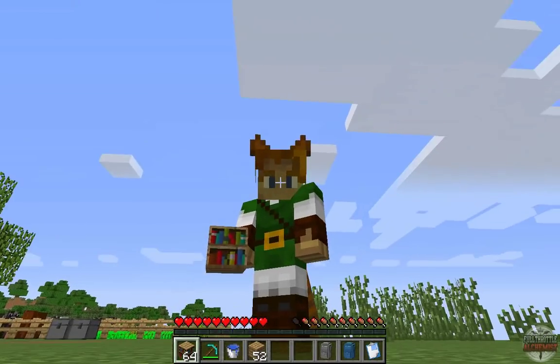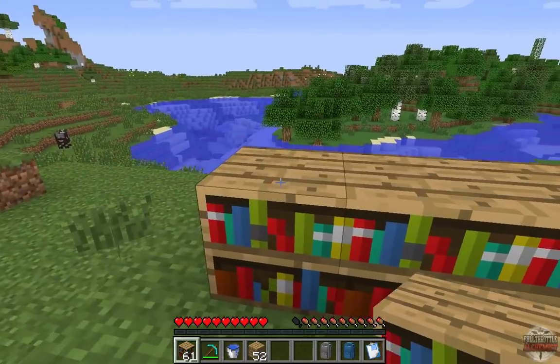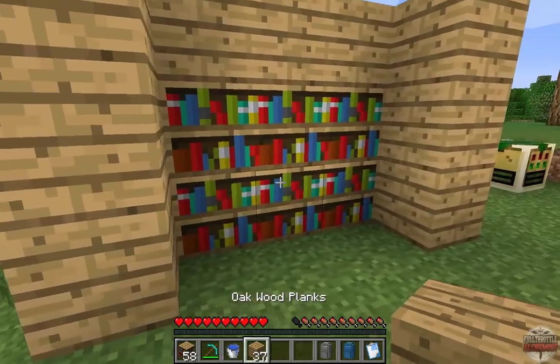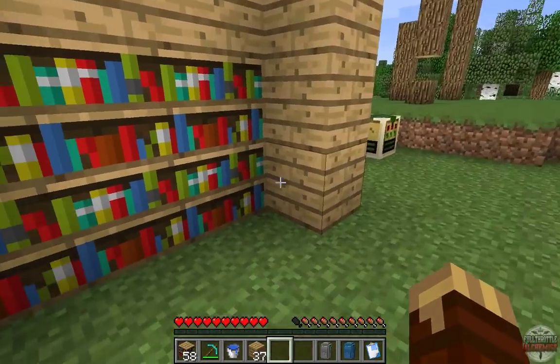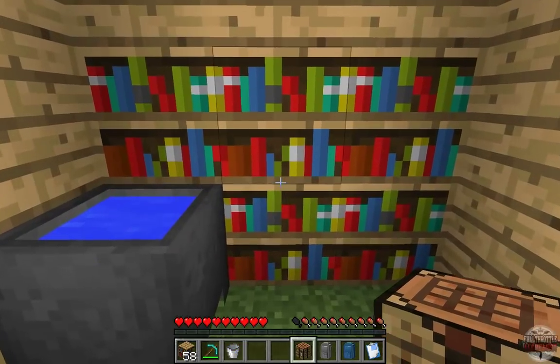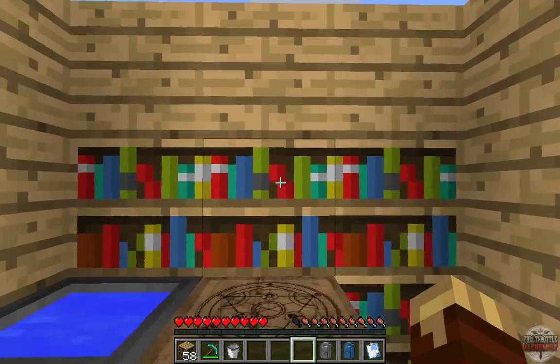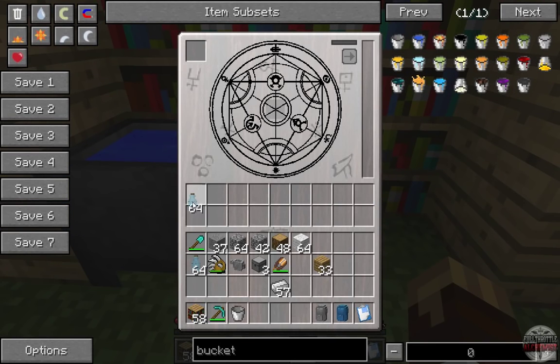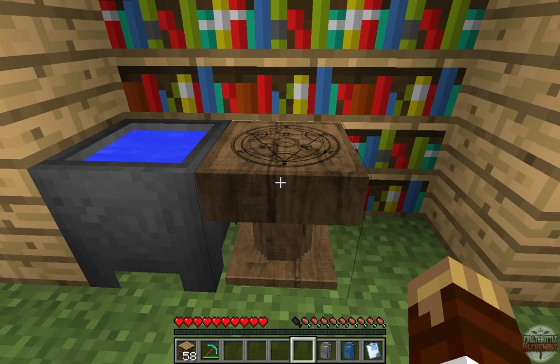Now let's get to the meat and potatoes of this mod. First you'll want to farm some stuff, because you need to make six bookshelves. Once you have all six, put them down, then place a cauldron on one side and a crafting table in the center — and boom, you have the atelier. It has 18 slots in the middle that need to be filled with empty flasks, and it needs power. A vanilla furnace burning coal adjacent to it will slowly fill it with energy.